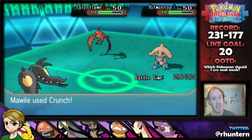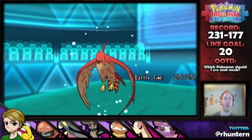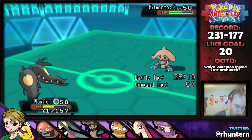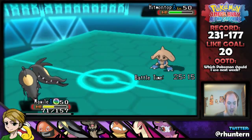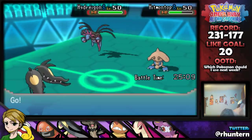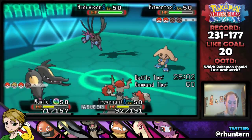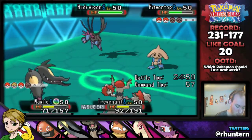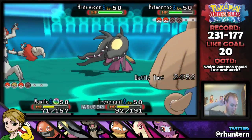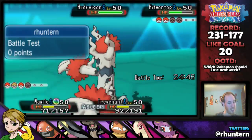Are we going to outspeed the Hitmontop? No, we're not. He got the Intimidate off first. I'm going to go on the assumption that I have priority here — which I don't. I don't have a switch-in for Dark Void. I hate Dark Void. It needs to be banned — not even just because it's broken, but because it completely ignores why they banned event Pokémon. But we see the attack fall. I wish evasiveness fell. I am going to Drain Punch the Smeargle just in case, and go for Trick Room just in case. There's nothing I can do here. I don't want my Mawile to sleep.